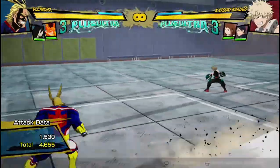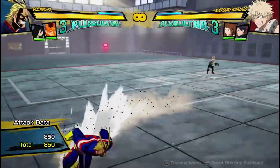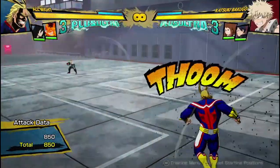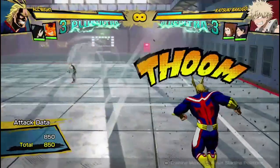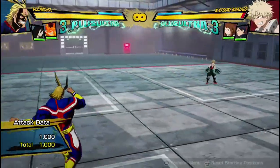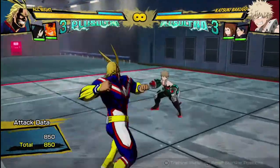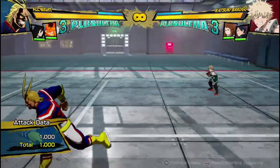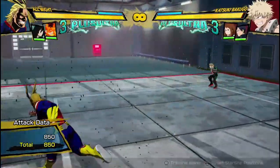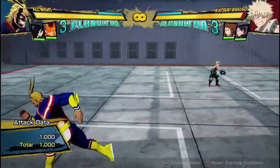Getting to his quirk buttons — his Quirk 1 is this projectile. It's not very long ranged, it's not amazing, so you're not going to be zoning with All Might. You have to be within basically attack distance — about here. He can't be zoning you out from there. It's just a little poke and it doesn't do that much damage — max damage is a thousand.